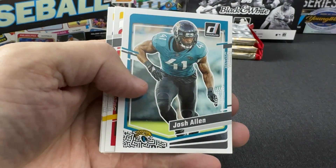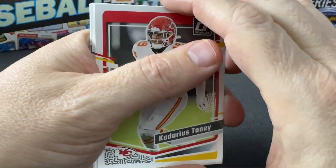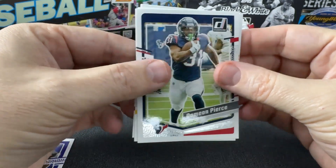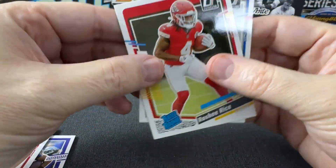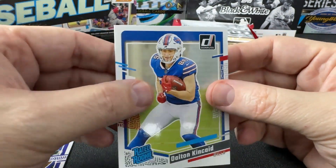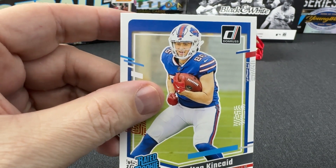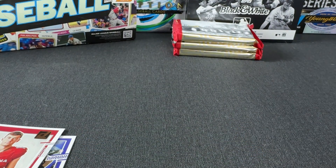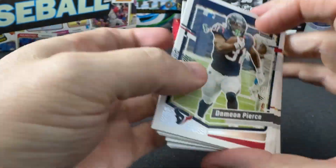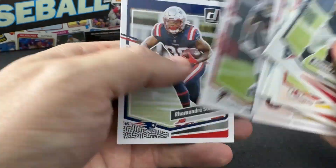I'm just looking for any parallels. I suspect that if there are any parallels they're going to be in the very back, like everything else, but I'm just keeping my eye open. We should have a rated rookie next — we have Rashee Rice and Dalton King. Wow, only two rated rookies and there's no parallel in here. I'm going to look through those again and see if I missed something — maybe there was something on the back. Doesn't look like it. No, no parallels.